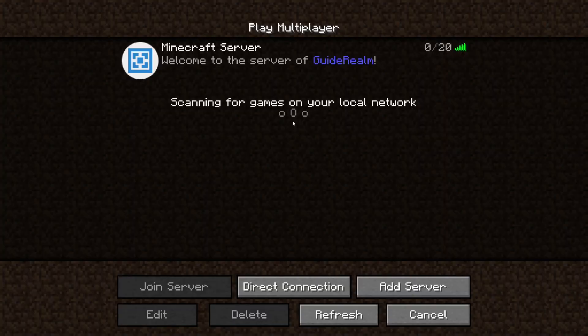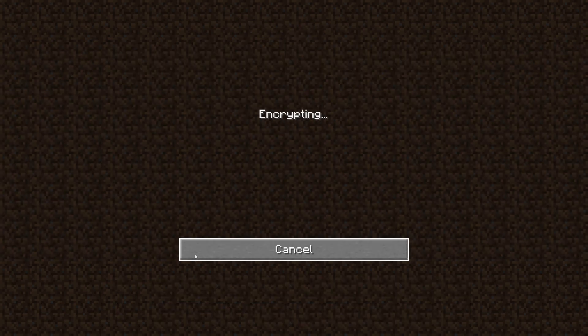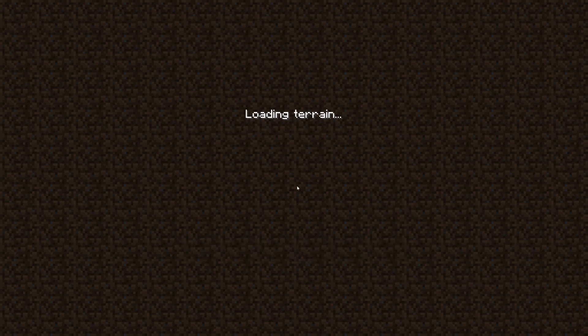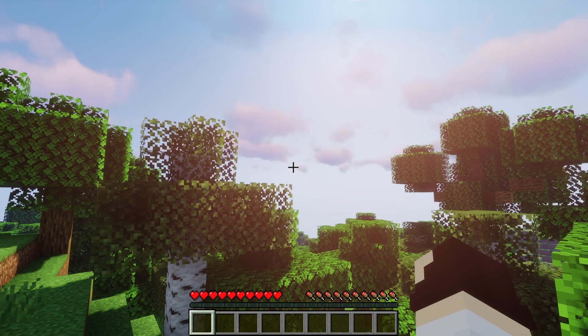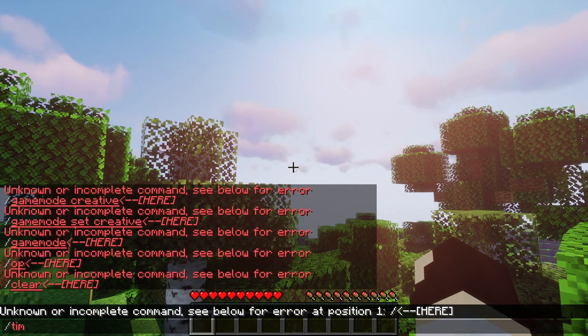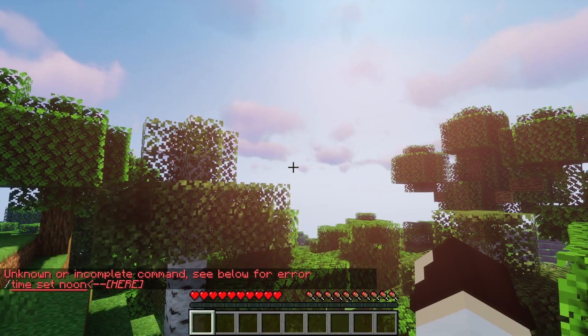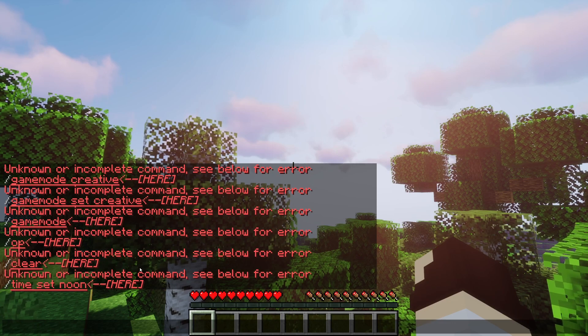Here we are on Minecraft and I want to quickly join my Aternos server and show you that I don't currently have permissions or OP on this server. So I'm joining it right now. What I'm going to do is try and enter a command — for example, I'm going to set the time on this server. I'll type in 'time set noon' and as you can see it just says unknown or incomplete command, pretty much showing I don't have OP on this server.